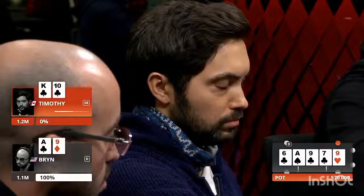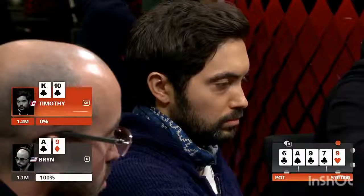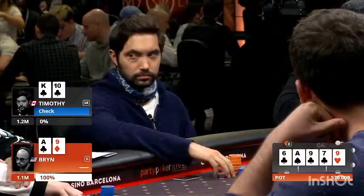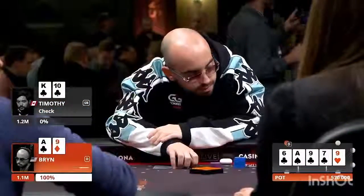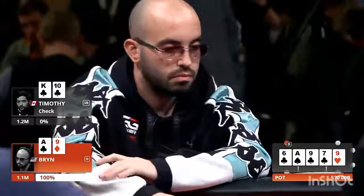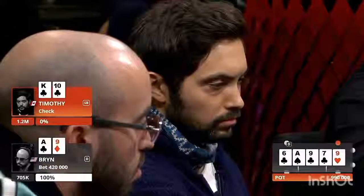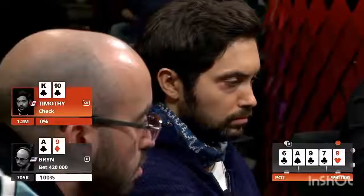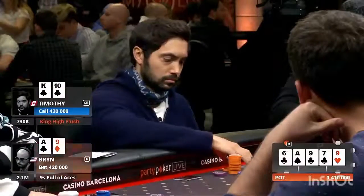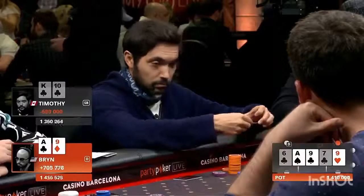Bryn improves to a full house. This is a card that's going to favour Timothy slightly more, because Bryn's not going to be betting his middle pairs so often. He bets 420,000, and Timothy is going to be all in here, unless there are some ICM considerations. He does just call — losing the absolute minimum with that hand. It's a very good just call.